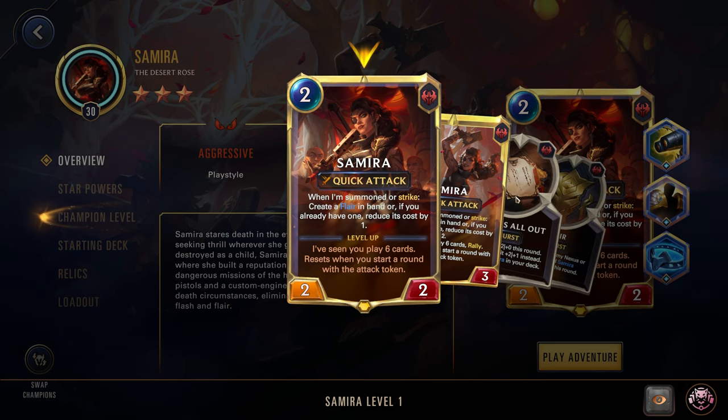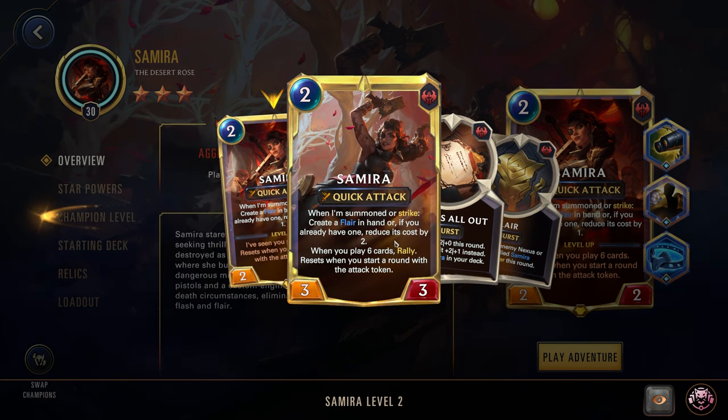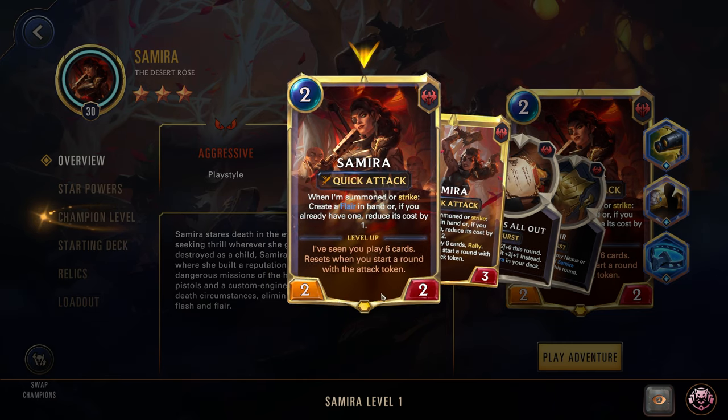What they changed is that her flares now cost two — double the cost — which is very unfortunate. And now when she levels up she's no longer creating free flares in hand. She's creating flares and then reducing down their cost, so she can potentially get some zero-cost ones, but that's after you strike. Whereas before, every strike would just give you a free zero-cost flare. Having to pay more for those cards will make her much more difficult to level up.